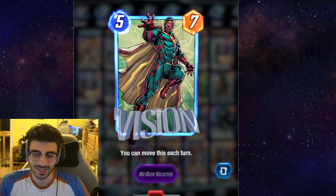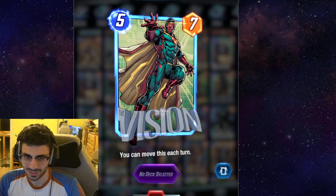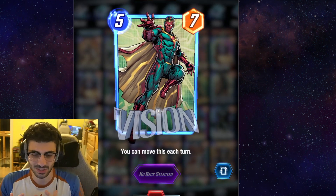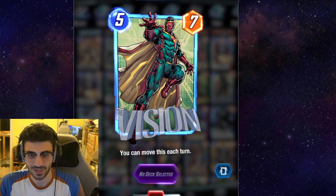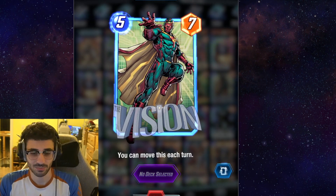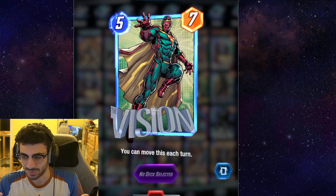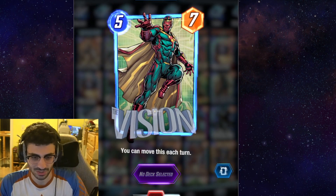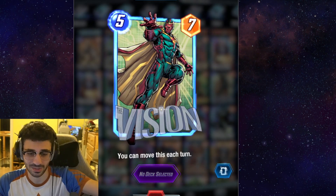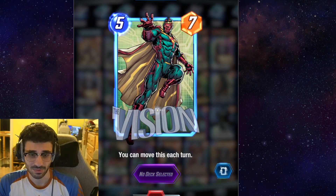The last card I have here is Vision. You might not see it too often, but the ability to move things is very strong in the game because it's very unpredictable, especially on the last turn. A card like Vision, where you can move every turn, can really throw off your opponent — maybe protect yourself against a Hobgoblin, move him out of a location you've forced your opponent to fight for. There are a lot of mind games you can pull off with Vision. I think this card is very powerful and probably underrated.